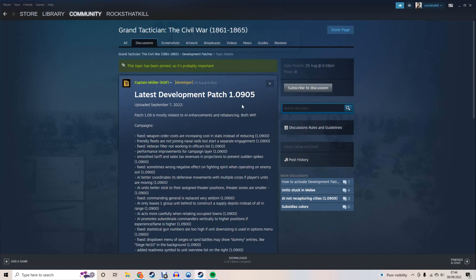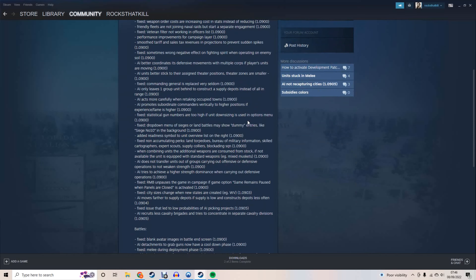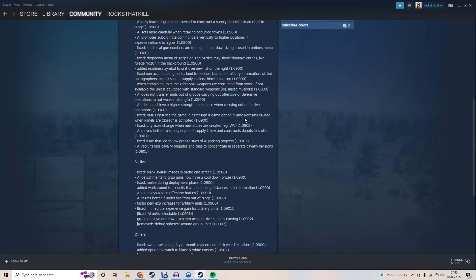We've just had 1.0905 - the fifth update in the 1.09 beta. This is still a beta patch which they're working on for the next one. I thought this was an interesting one - something that has really been bugging me lately, and actually this was updated in 1.0904 but I must have missed it: AI moves farther to supply depots if supply is low and constructs depots less often.